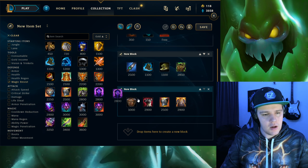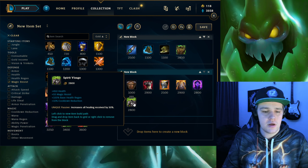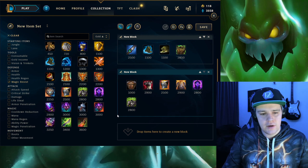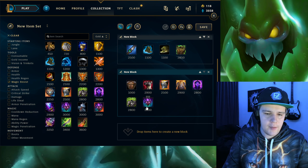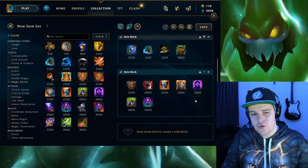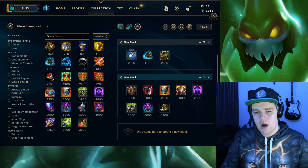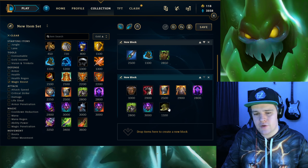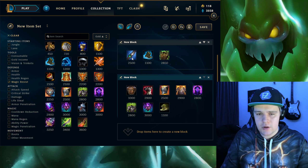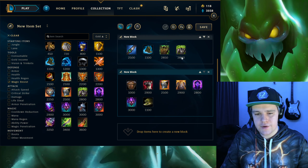For magic resist items, Adaptive Helm can be good, but Spirit Visage is very good on Zac. If you have the opportunity to build a magic resist item, Spirit Visage is usually the best one because it works well with your healing received and synergizes with your blobs, letting you heal yourself for a lot. You can also pick up Abyssal Mask to increase damage from your team and yourself. Usually if the enemy team is AP heavy, I'd build Spirit Visage with Mercs if needed, since the extra magic resist is valuable there.